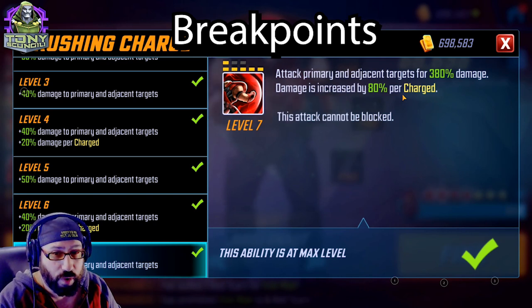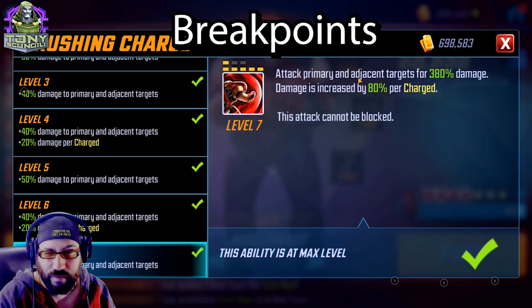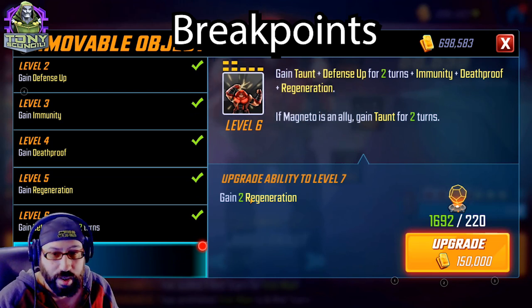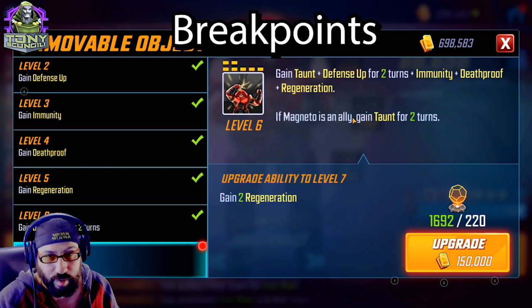I wouldn't necessarily recommend Tier 4ing Crushing Charge unless you really like Juggernaut or are using him for something like Dark Dimension — maybe. I don't regret it; it helped a lot when I used it. Immovable Object — this is Taunt. Gain Taunt, Defense Up for two turns, Immunity, Deathproof, Regeneration. With Tier 4s he gains two Regeneration, but you're not doing that, because if Juggernaut taunts it's because he's going to use his charge. The Taunt for two turns doesn't make him a tank — it means he's going to take a lot of damage but take both of those turns really quickly. After his charge, whoever's left, he's only going to be able to basic — but his basic is awesome.